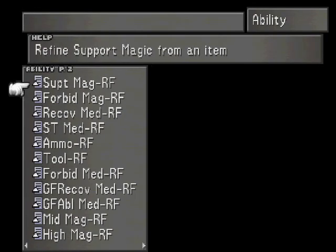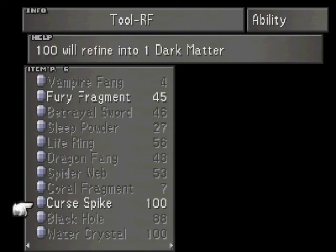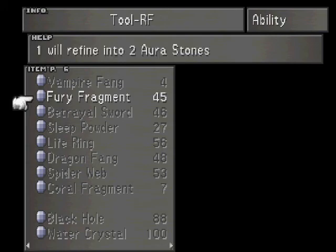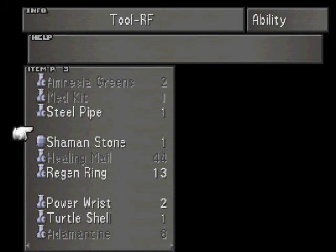Remember we were able to go to Tool Refine and we were able to make Cursed Spikes and the one Dark Matter? Well, we're going to do that again. What does this make? Dark Matter makes one Shaman Stone, right? Well, we're going to do that.